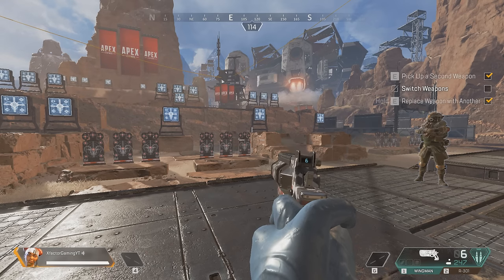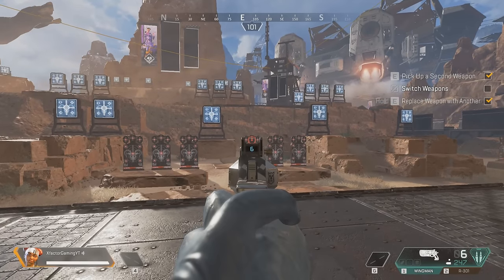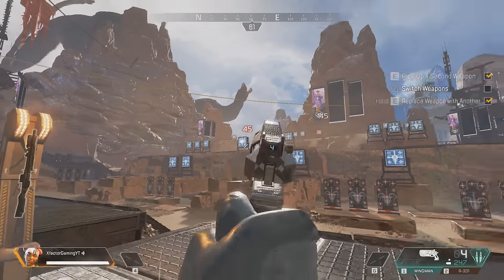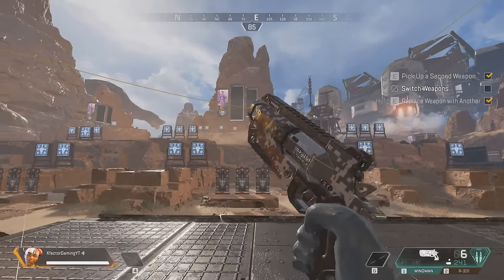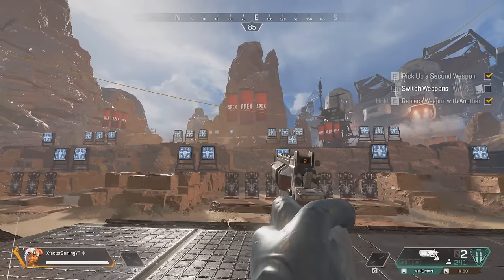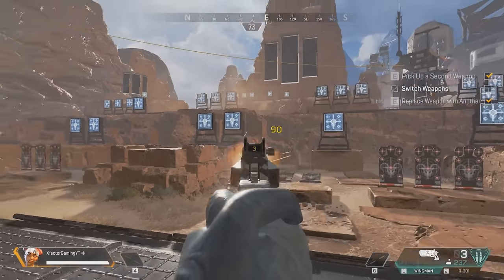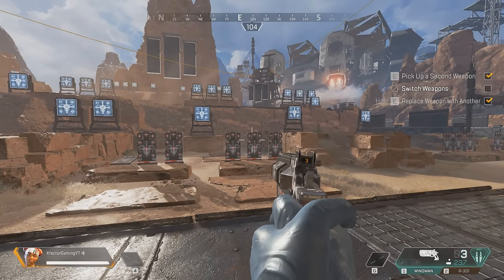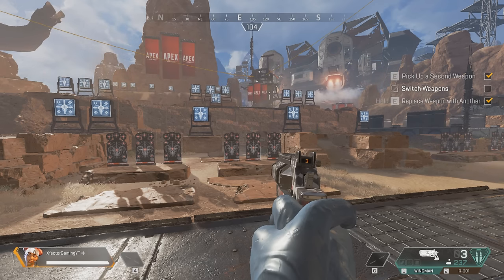Once you get an extended mag and have the wingman equipped, I prefer the HCOG 1x or 2x because the default sight is cluttered and hard to see at range. Then you can start sniping people at longer ranges — it's a heavier projectile with quite a bit of lead and drop. But once you master this, it's on like Donkey Kong. Those are my tips and tricks for working on your aim, adjusting your sensitivity, and getting used to this disgusting hand cannon before they probably nerf it. Thanks for watching — understand the mechanics and use them to your advantage before someone else does.